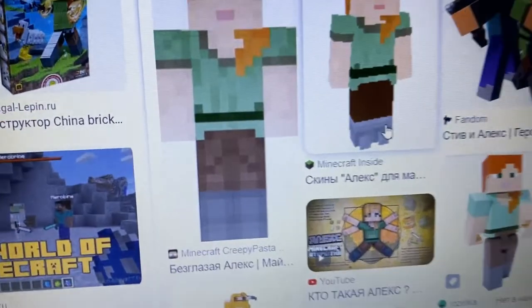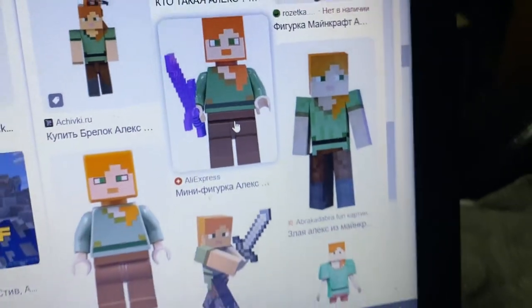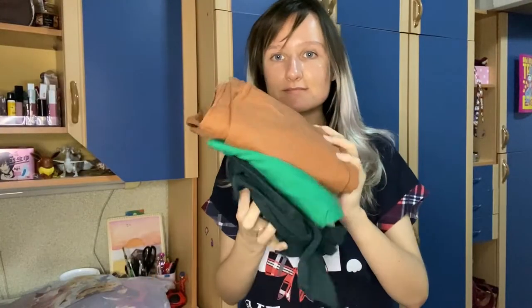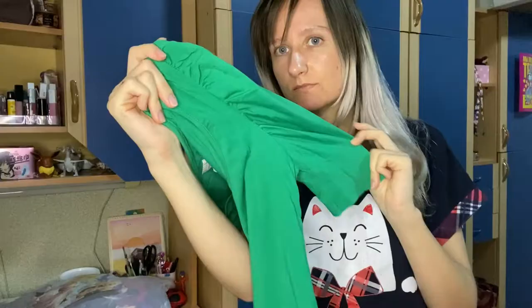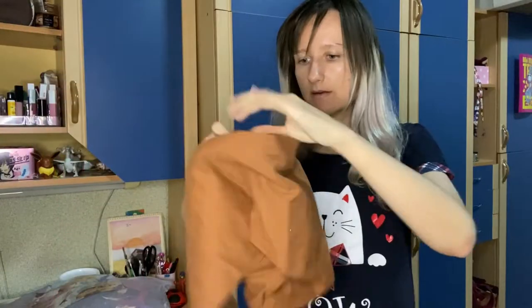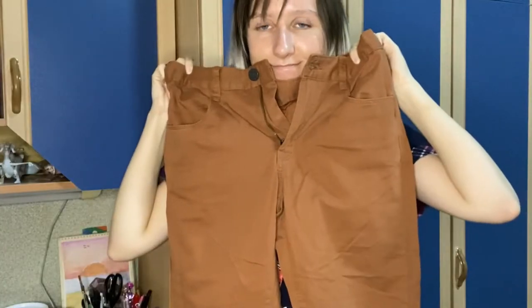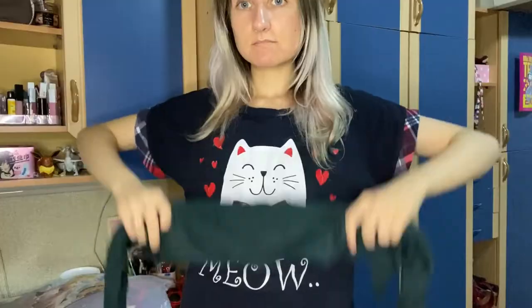Even though Alex's clothes are not that complicated, it took me some struggles to make them, surprisingly. I bought basic clothes in my favorite thrift store and was very lucky to find everything needed: a green shirt with perfect canonical color — the sleeves are a little different from the original but I love them — brown pants with a perfect bright color that looks very canonical, and a deep green long sleeve for the belt.